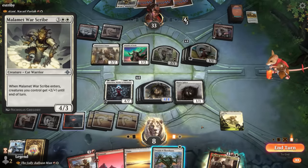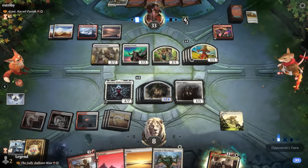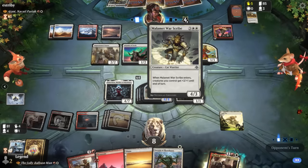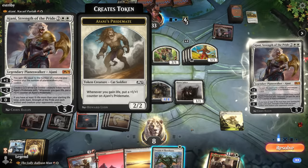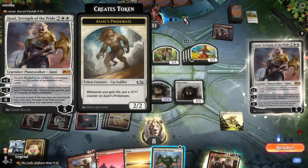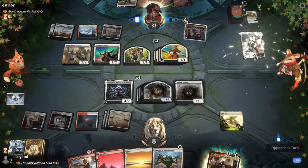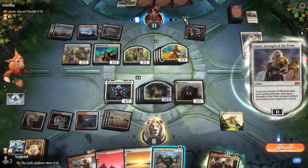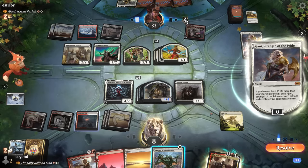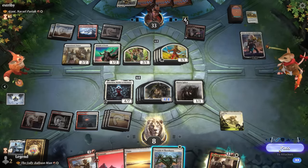The opponent has a Warscribe — pretty good with all those tokens — but Elish Norn still stops Warscribe from triggering. However, they've got Ajani with Strength of Pride. They need 40 life for the zero ability to wipe our board. We're probably just going to plus to gain life and try to wipe the board next turn. We're not going to do anything drastic right now.